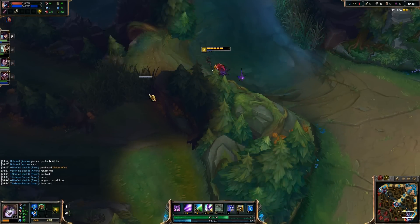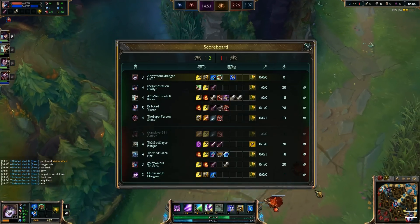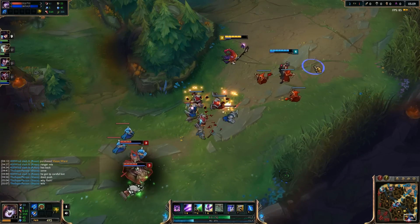When you ward is important. Do it as the wave arrives or completely dies. This enables you to get the most XP without leaving your lane partner open to being engaged upon.